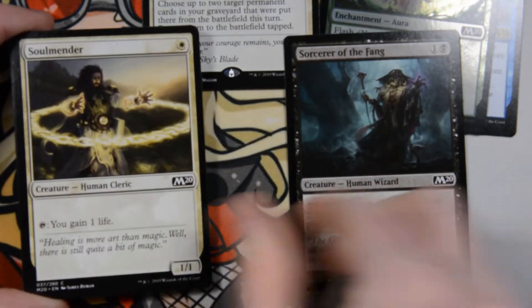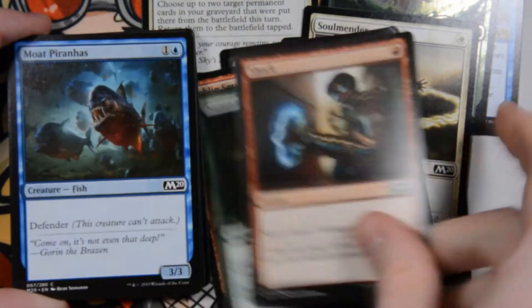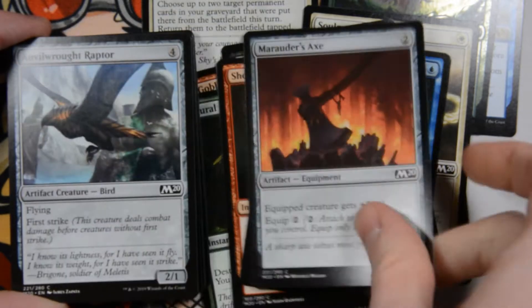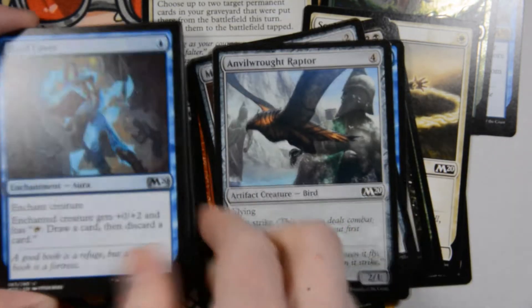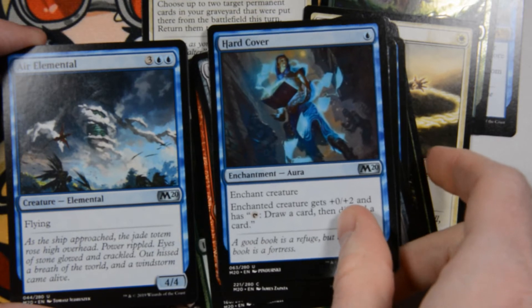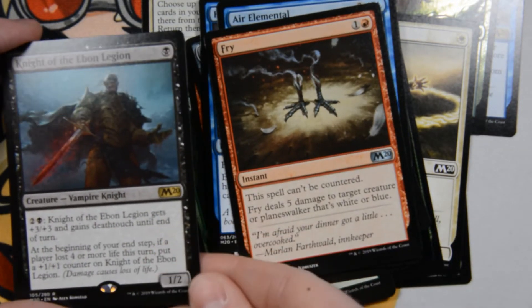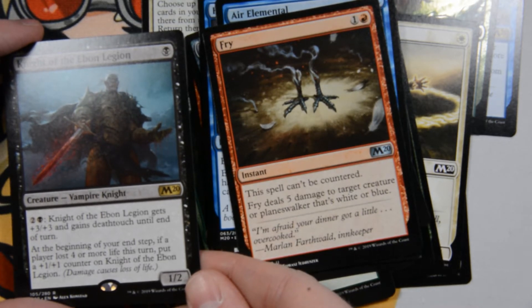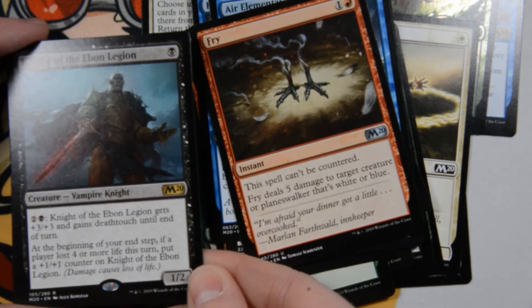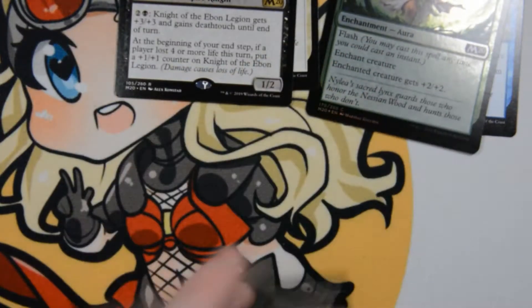We've got Sorcerer of the Fang, Soul Mender, Feral Invocation, Soul Savage, Goblin Smuggler, Natural End, Shock, Moat Piranhas, Marauder's Axe, Anvil Rot. There's a raptor from Theros — not the cool kind of raptor though. Hardcover is our first uncommon. Air Elemental. Fry — the art on this is amazing. And Night of the Even Lesion: one black mana for a Vampire Knight, that is a 1/2. You can pay three, two colors and a black, and it gets plus 3/plus 3, gains deathtouch until end of turn. And at the beginning of your upkeep, if a player lost four or more life, put a +1/+1 counter on it. Pretty cool. And a zombie token.